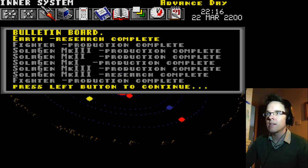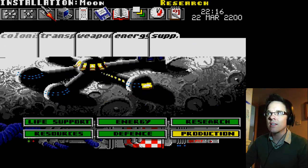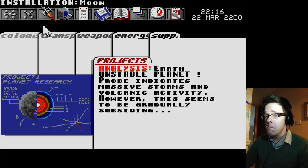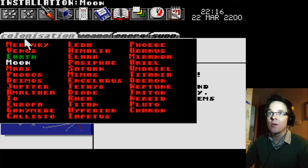We can employ Scott Bayer to give people pink eye, obviously. Earth research complete — let's check that out. Unstable planet — probe indicates massive storms, volcanic activity, however it seems to be gradually subsiding. Earth's a no-go at the moment, but that's not to say it never will be.